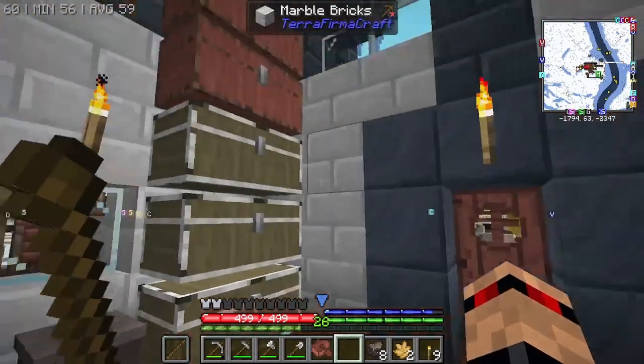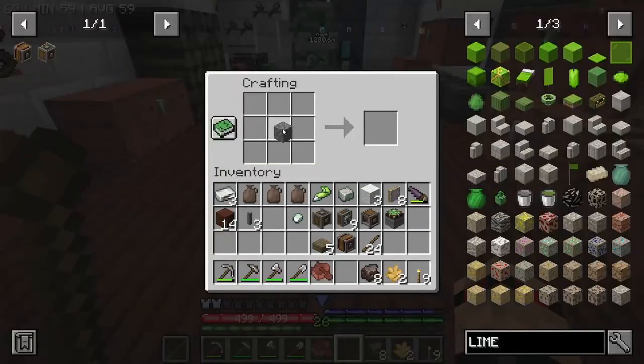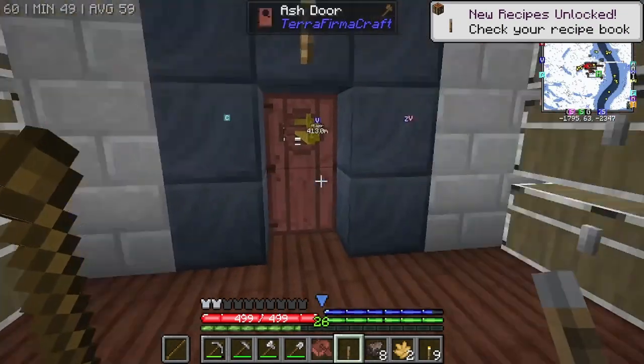There's the gearbox which we can turn into a vertical gearbox straight away. We might have a little bit of redstone — yeah, there's the tiniest bit right there. And then the last thing we need is a lever. Perfect.